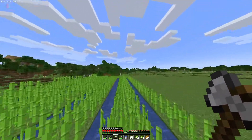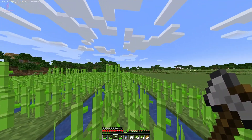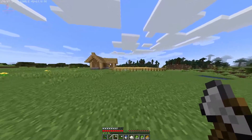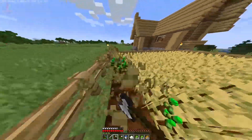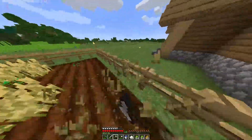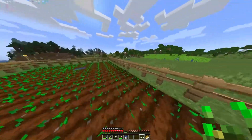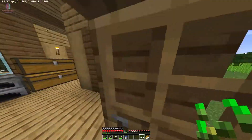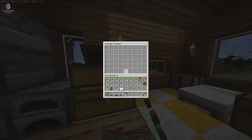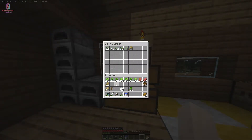Our sugarcane is already growing again, and our wheat is fully grown. I should cut the wheat first, then place the seeds back in the farmland for our next wheat production. I've placed all the wheat seeds back and I have a lot of excess wheat seeds. I'll put those seeds and wheat into the chest.